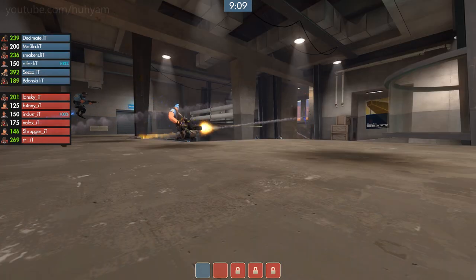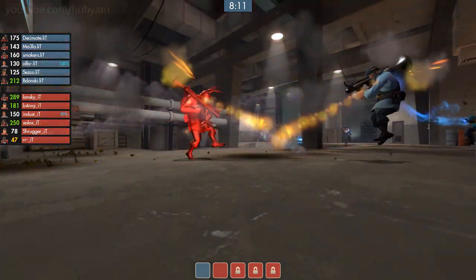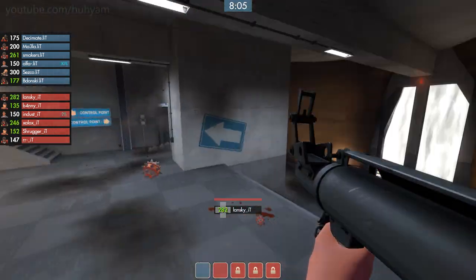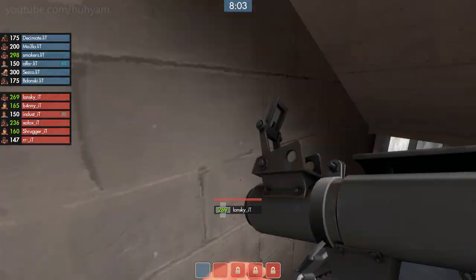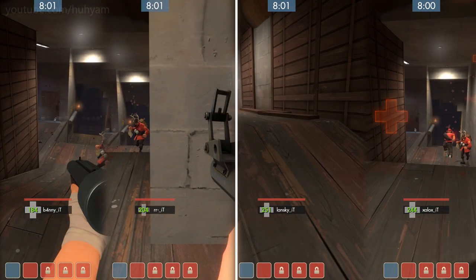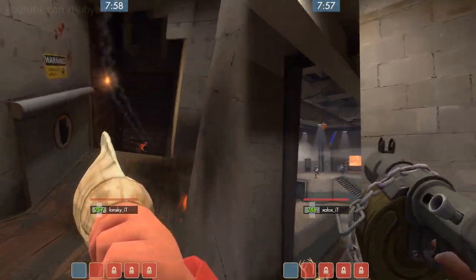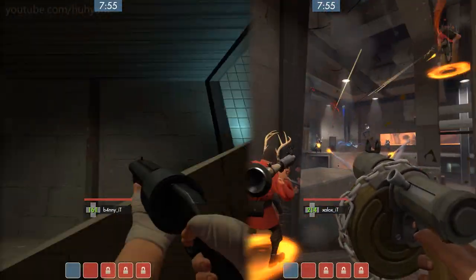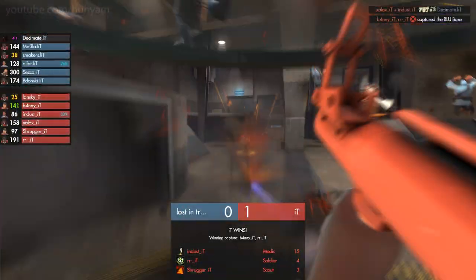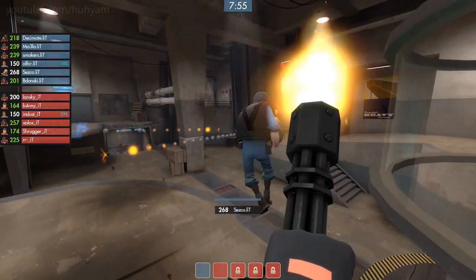Once Lansky is done charging, Team IT exchanges the uber charges on the right side at the last point. Immediately after the exchange, Team IT switches to the Riverside to use The Conqueror to try and capture the last point of Gullywash. Lansky, RR, Zalox, and Banny are the four key players to watch here. Lansky uses The Conqueror. Banny and RR go under, while Zalox is putting stickies on the capture point. The Conqueror gives extra speed to Banny and RR, so they can get to the point quickly. Zalox has a few stickies on the ground already. The Pyro gets juggled, and the point gets captured by Team IT.